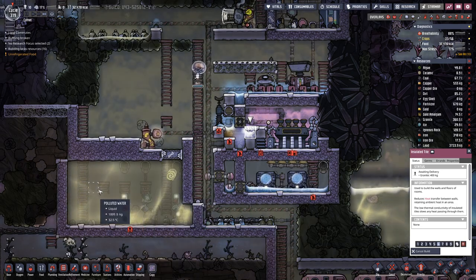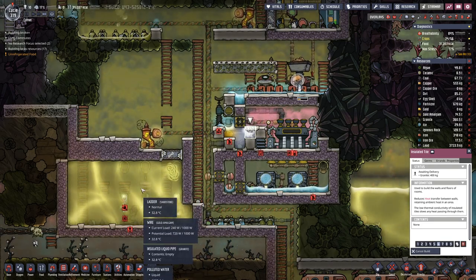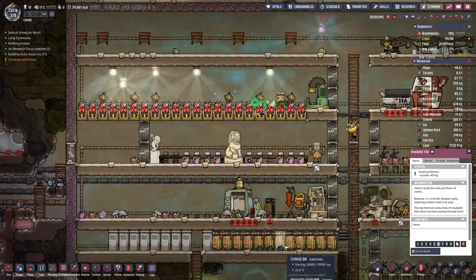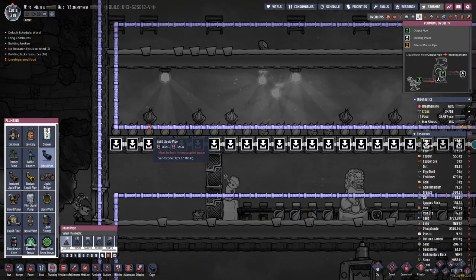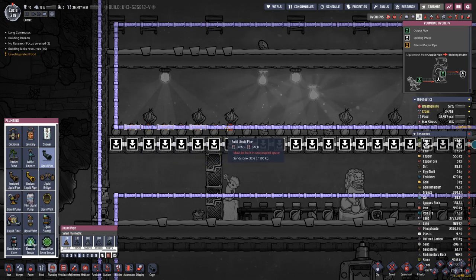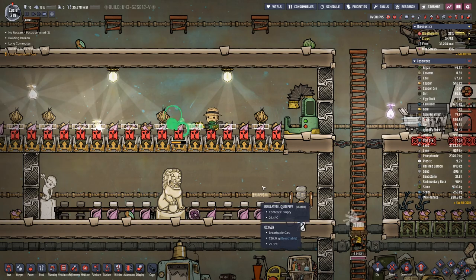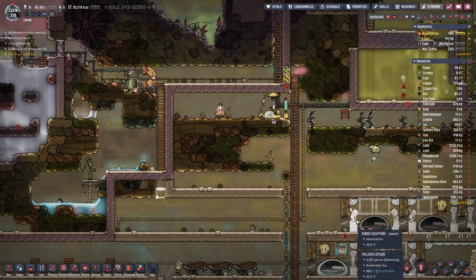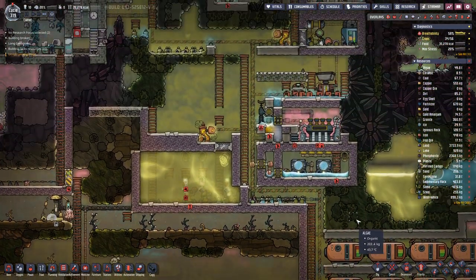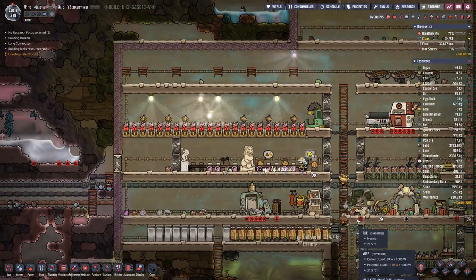The temperatures in this tank are going down, at least on this side. It will take a bit until it evens out over the whole tank. Once we have consistent temperatures below 30 degrees, we can also think about starting the cooling there. Maybe let's replace every other piece in here with normal pipe — that should already do part of the cooling. And if it's not enough, we can use radiant pipe, but radiant pipe is more expensive than normal pipe.